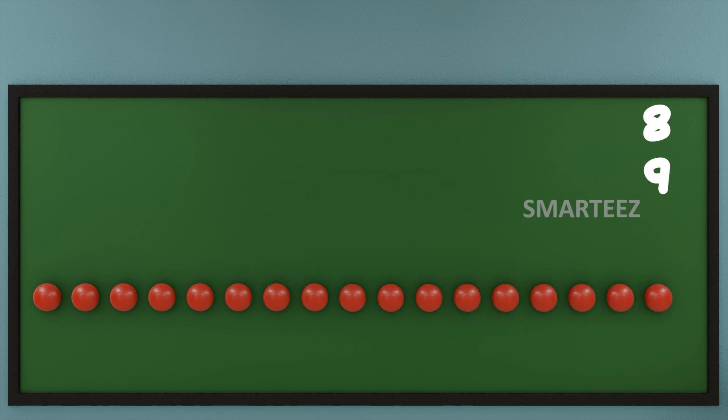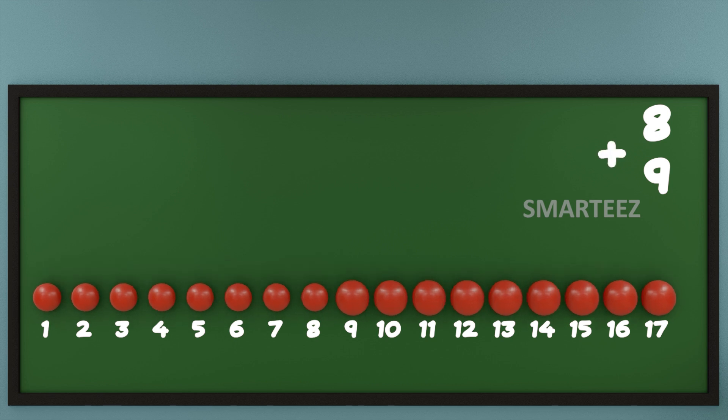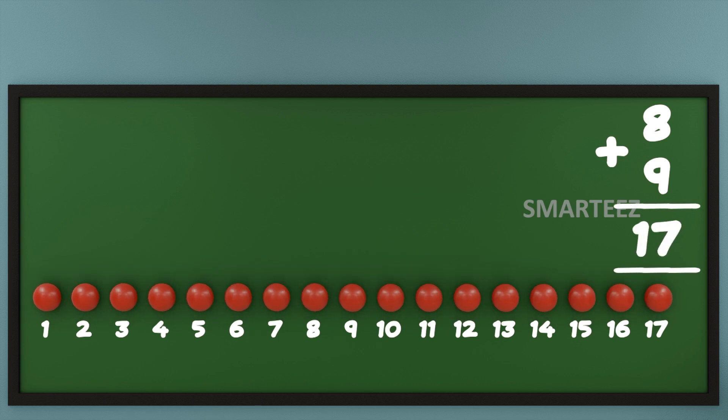Let's count the total red balls now. That's one, two, three, four, five, six, seven, eight, nine, ten, eleven, twelve, thirteen, fourteen, fifteen, sixteen, and that's seventeen. When we add eight red balls with nine red balls, we get seventeen red balls. We can say when we add eight and nine of anything, we get seventeen. Make sure you put the plus sign, which is a symbol for addition.